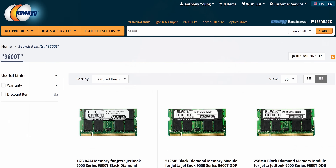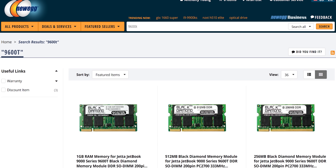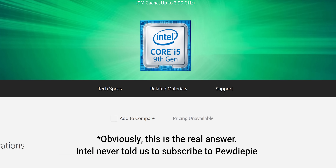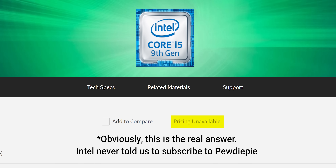You might think we'd go for the equivalent T-series CPU, but we couldn't find any. As it turns out, there's nothing stopping retailers from selling their low-power T-series chips, but they're only available in OEM tray packaging, which means large minimum order quantities and reduced warranty support. So most apparently haven't bothered.